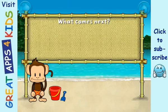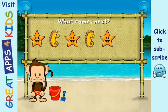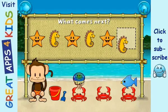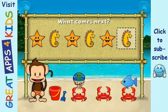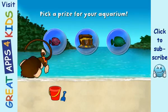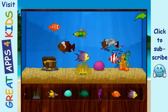Here's a pattern: starfish, seahorse, starfish, seahorse, starfish. What comes next? Seahorse. That's right. The pattern is starfish, seahorse. You won a prize. Add things to your aquarium by dragging them from the tray.